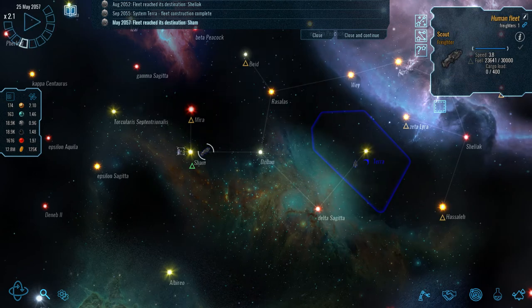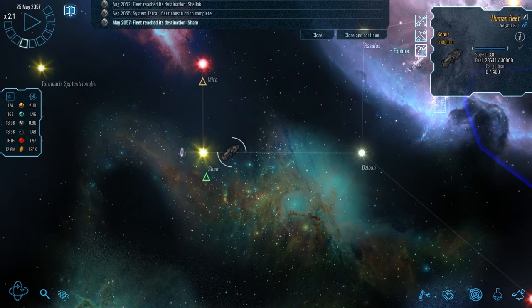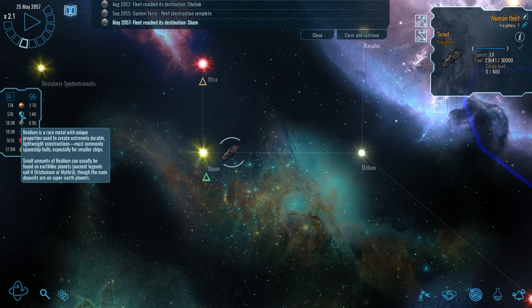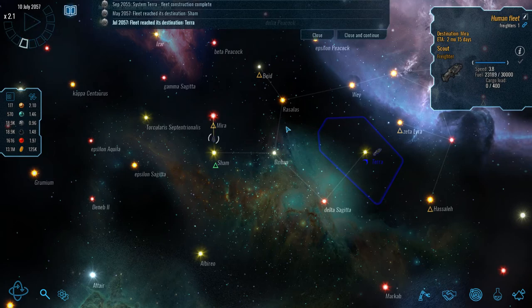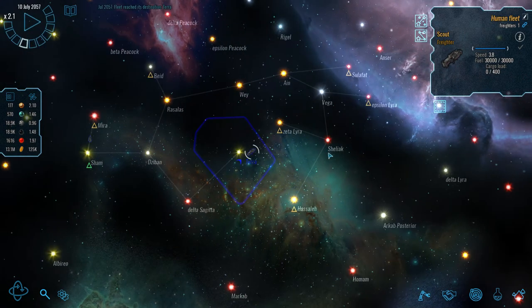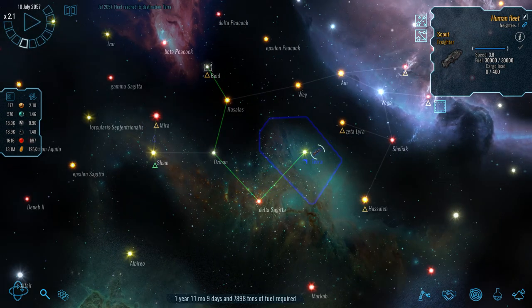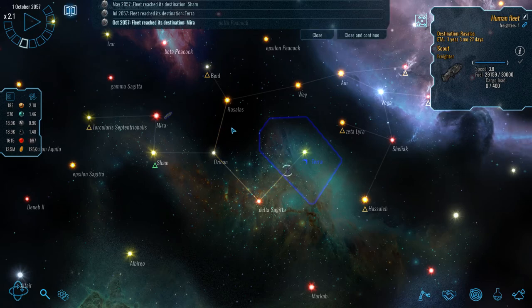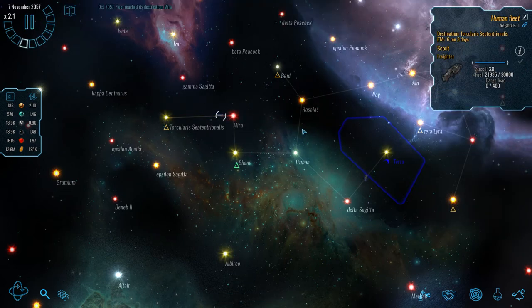There's also an anomaly in the system, so we're going to explore that. It's given us 407 of radium - it's a rare metal used in ship construction, and basically the more the better. Our first scout ship has now refueled so we can send it out again. Mira may well join up with Beads so I'm going to send the scout ship to an already explored one first to see what happens - nothing exciting there.